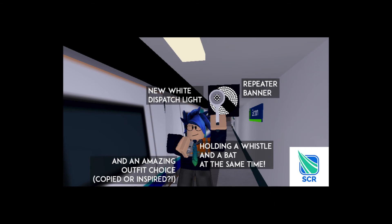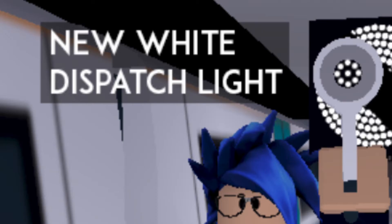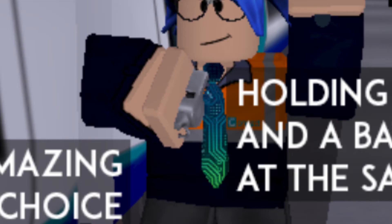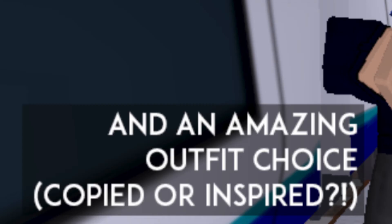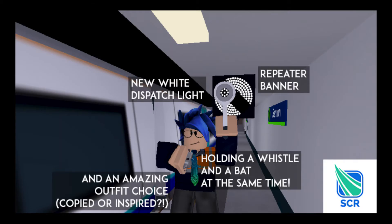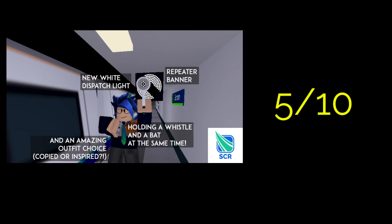This sneak peek shows the new dispatching system. It shows a new dispatch light, a repeater banner that is getting removed, a new outfit — or should I say old — that probably was inspired by something, I don't know. But if you know, please tell me in the comments. You can hold a whistle and a bat at the same time as well. Overall, this sneak peek doesn't show much and I think it's more pixelated than the last one. I give it a 5 out of 10.